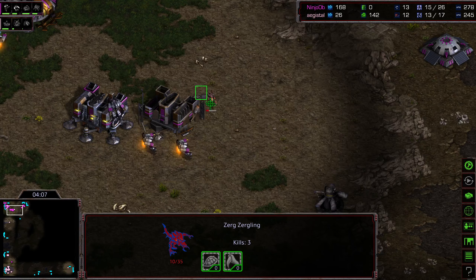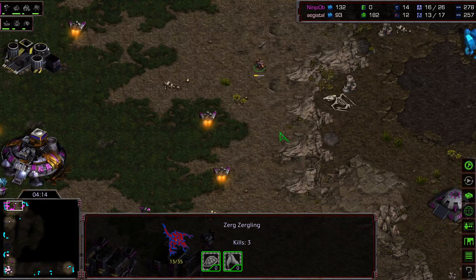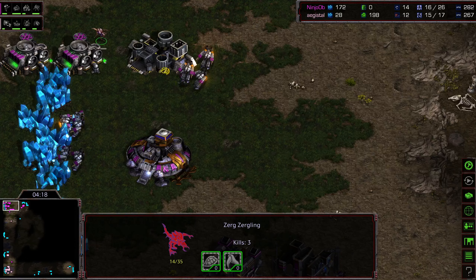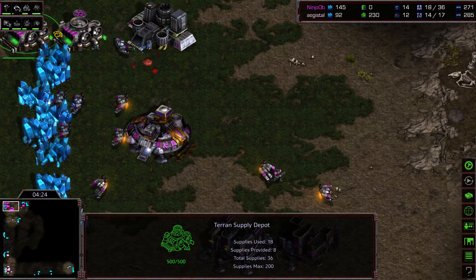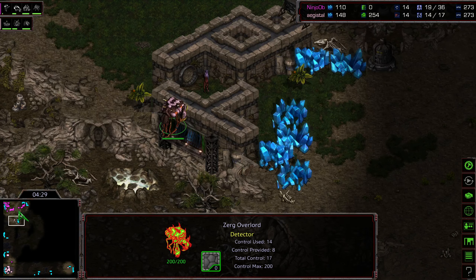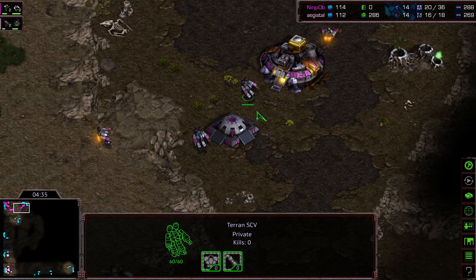Yes, you got that command center down fairly rapidly, but this cadre of zerglings has gotten work done. It might want to stay back and try to regen a little bit of health — does have speed to run out of these corners. That supply depot placement right here where the zergling could not pass behind that mineral line really saved Ninja OB a lot of headache, and he's respecting the zergling threat.